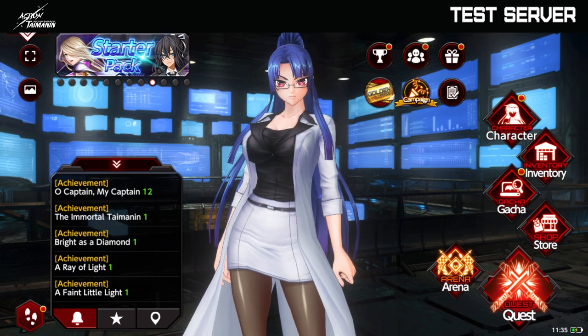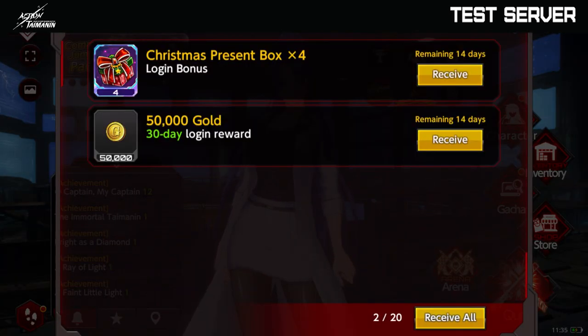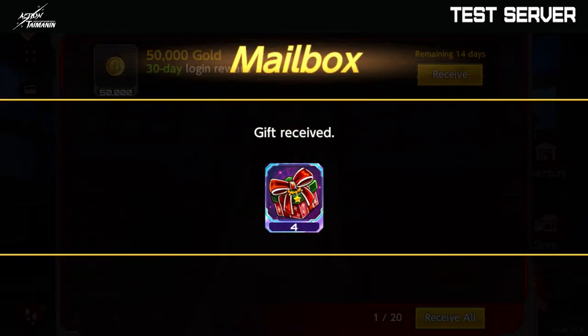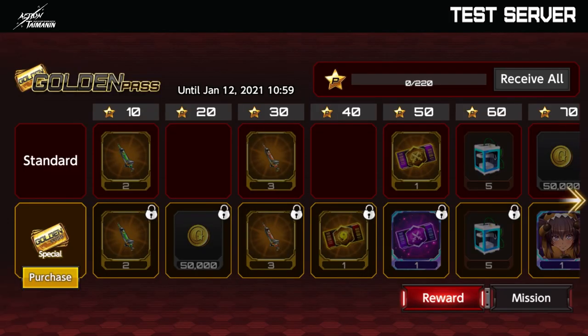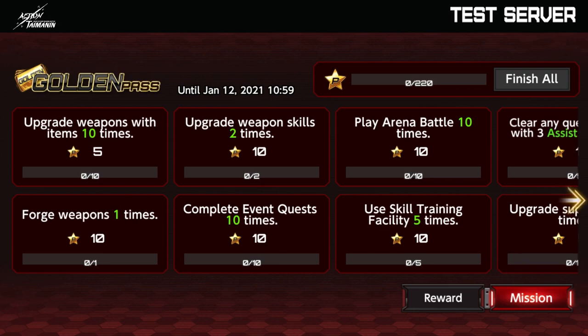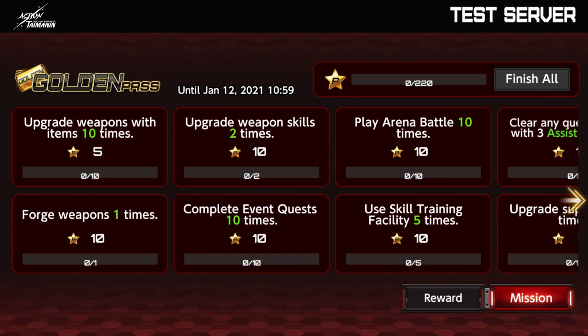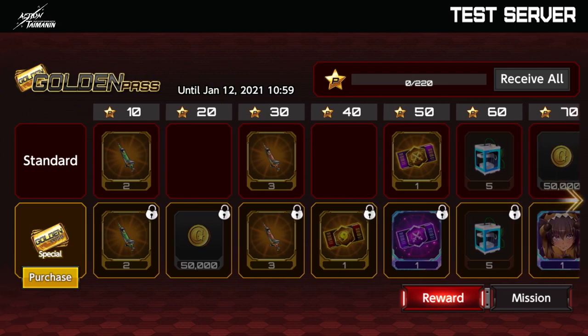The second one is for adding friends. The third one is the mailbox, where you can receive items from things that you did, or just daily gifts too. And the other menu we have here is the golden pass. In the golden pass, you can do a set of missions and get points for them. For example, this one is complete event quests 10 times — after you do that, you get 10 points and then you can exchange them for items.